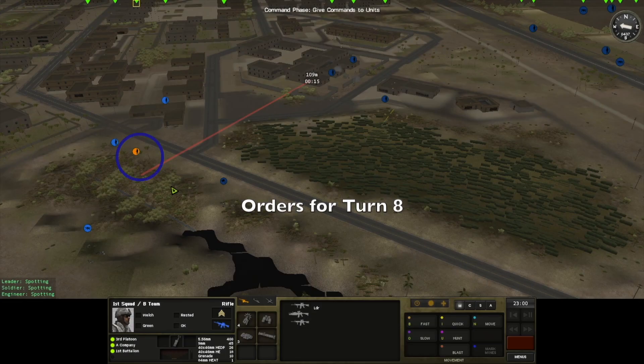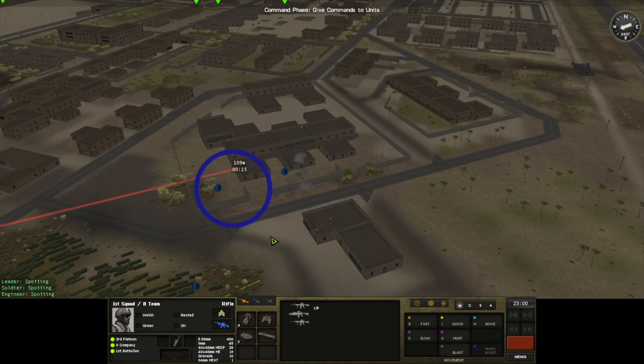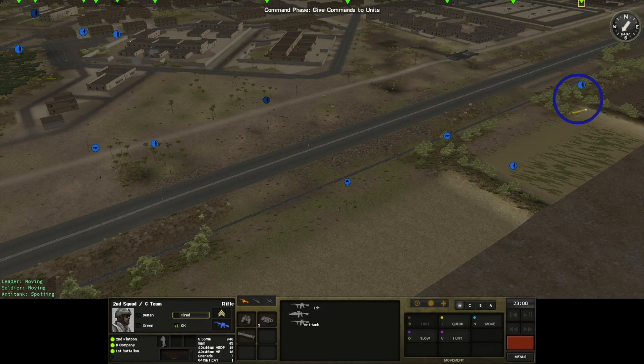Orders for turn 8: two teams will be firing through the wall gap at the front building in alpha, while a fireteam blasts the wall and moves next to the first building. The remainder of Lenny's platoon will be stationary, watching for contacts, except for this fireteam, which will finish moving to the second ridge.